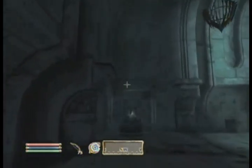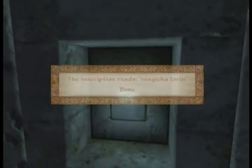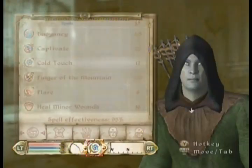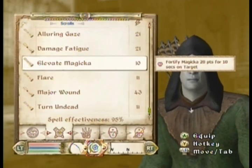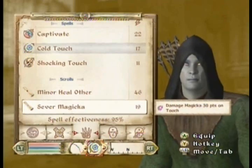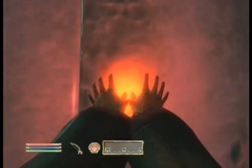Okay, it doesn't have to be a target spell. What is this? Magicka Lourias. That means Magicka darkens, right? So we need a scroll that will reduce Magicka. Damage Fatigue. Sever Magicka, there we go. Damage Magicka.